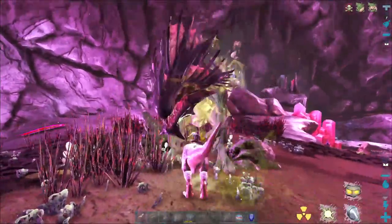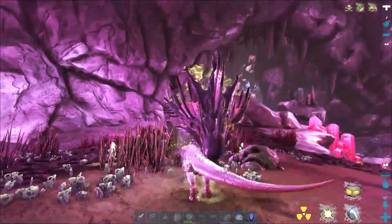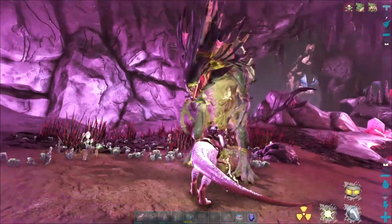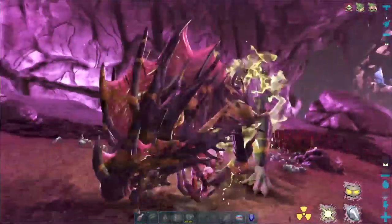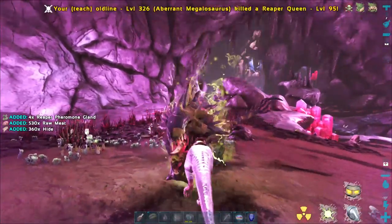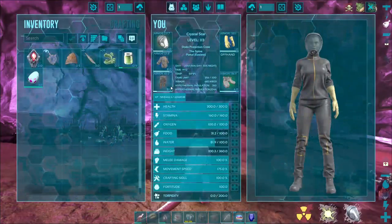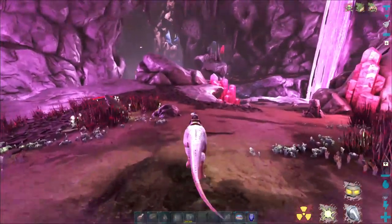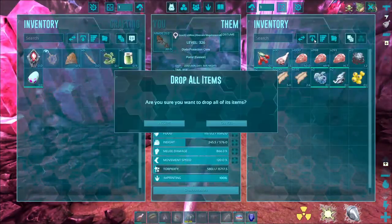A lot of people just use the killing gigas technique to power level themselves, but if you get a megalo you can power level insanely quick. Another hidden benefit — if you get a good high-level one you can actually get yourself a baby reaper. Between those two kills we're looking at around 120k experience, and that's not bad considering we didn't really work hard at all. If you have an XP booster on, you can get a crazy amount of XP really fast.